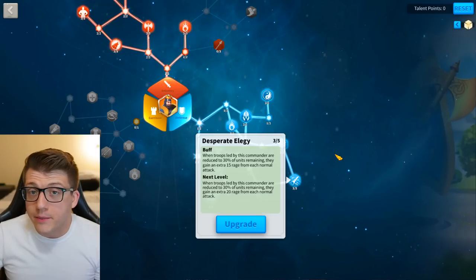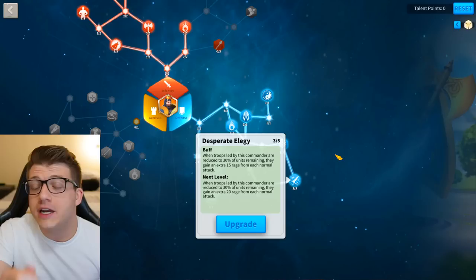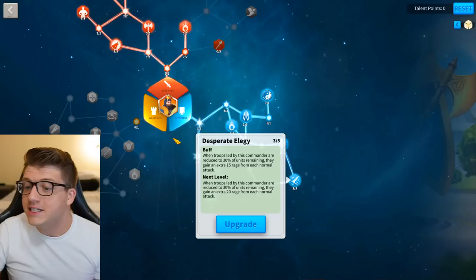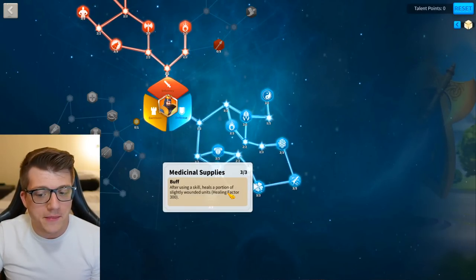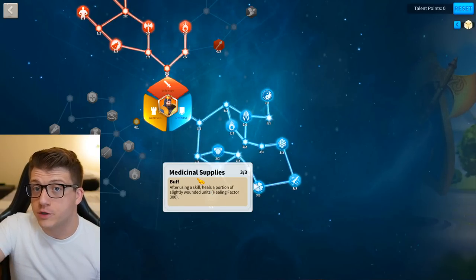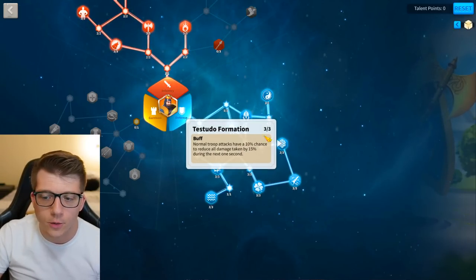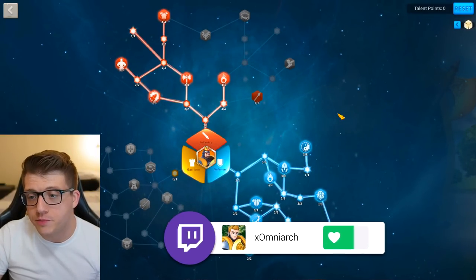Richard is also incredibly good in Sunset Canyon because of his healing — in Sunset Canyon you always fight to the death, so Desperate Elegy comes into play every single time. Beyond that, we grabbed Medicinal Supplies for even more healing factor, bringing it from 1400 up to 1700. His fourth skill adds another 30% if you have all three points, which is great. We also grabbed Testudo Formation, which is a very good talent. Overall a very tanky build that won't deal damage but will last a long time.